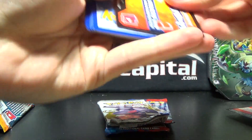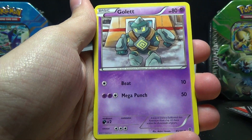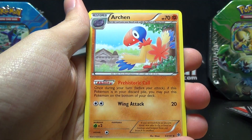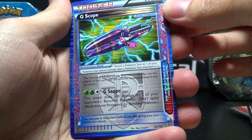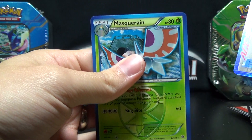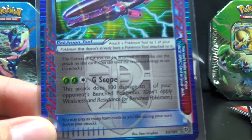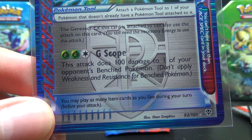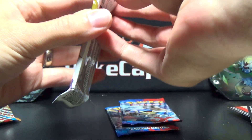All right, Plasma Blast first - let's do this. We've got Axew, Snorunt, Golett, Larvesta, Remoraid, Plasma Energy, Archeops, Shelgon, an ACE Spec G-Scope which goes with Genesect EX - almost thought it was Garchomp for a second there. And our rare is Masquerain. If you don't know, the ACE Specs take the place of the Reverse Holo in the pack. As you can only have one copy of one ACE Spec in a deck, it limits their value and demand because nobody needs more than one ACE Spec - it's not something anyone runs four of. But still, they could be very useful cards. Not a bad pull.